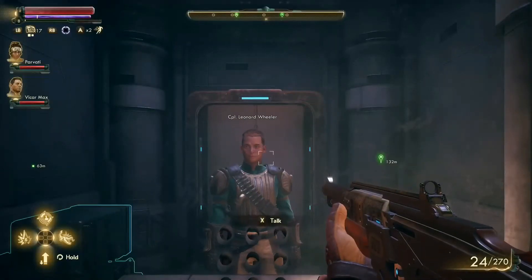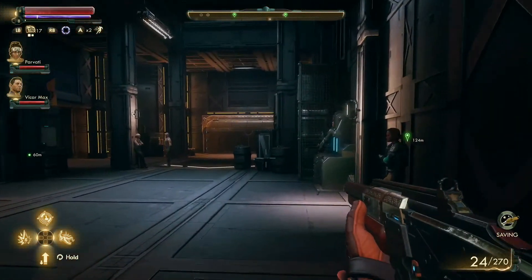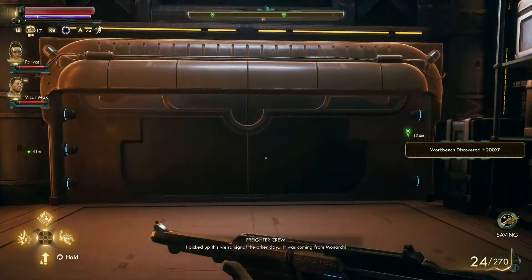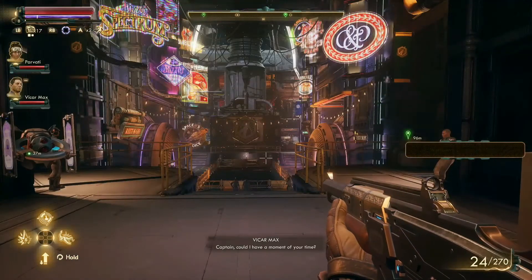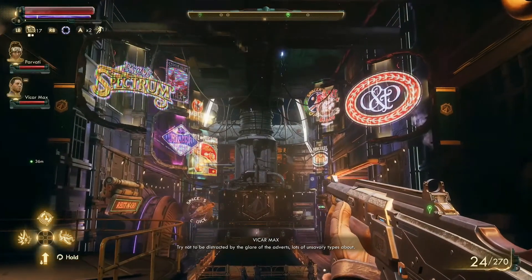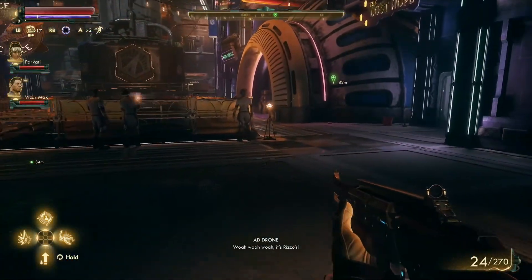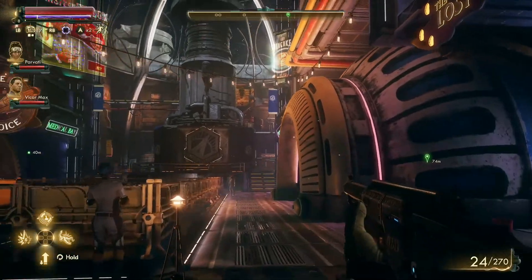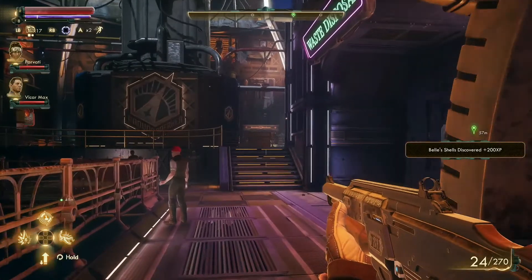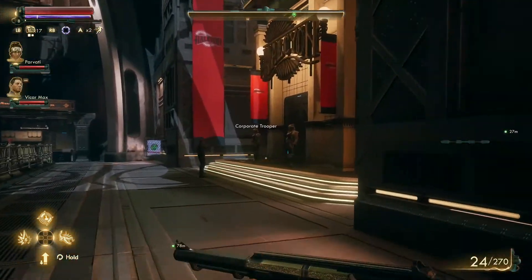So it looks like we got through customs. We're officially in the Groundbreaker now. I picked up this weird signal the other day — it was coming from Monarch. Captain, could I have a moment of your time? Try not to be distracted by the glare of the adverts — lots of unsavory types about. Wow, this place is so cool. Let's just take a moment and let it all sink in. Definitely the coolest place we've been to so far. Let's go ahead and talk to this guy — I forget his name already, someone from the board I guess.